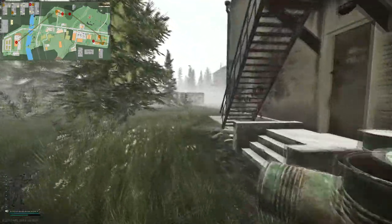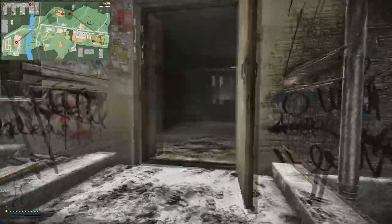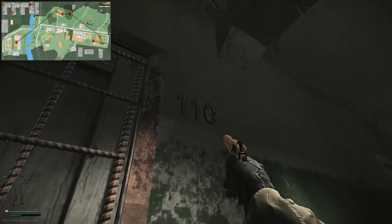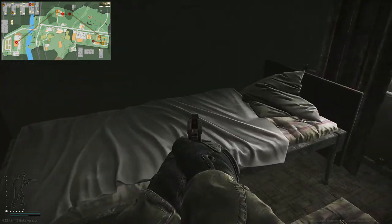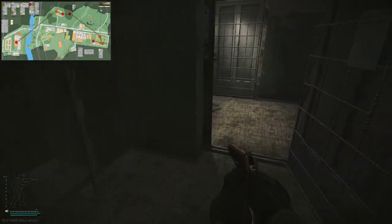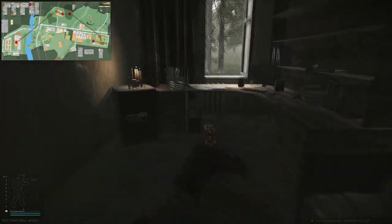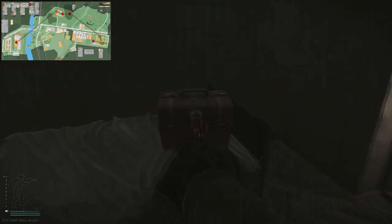At the two-story dorms you're going to need at least the 110 key. The 114 key is optional but gives you an extra PC to loot along with some nice loot. Here is the 110 key room — pop that open. This is commonly looted so don't be surprised if it's already open. On this bed though there's a chance for another flash drive. We're going to pop open 114 as well — there's another PC to check and another safe.